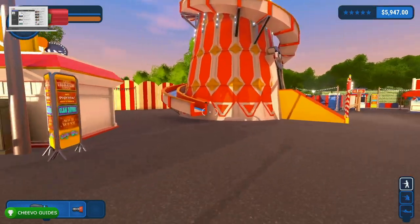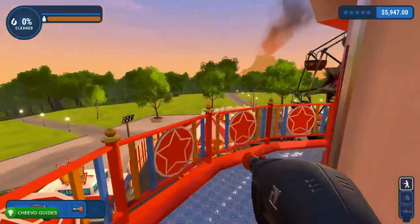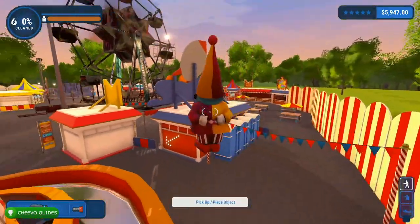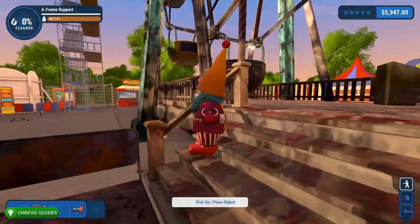This achievement is for riding on the Ferris Wheel with a gnome. The gnome is located on the top of the Helter Skelter tower, so we're going to have to walk up the slide all the way to the top. We're going to grab the gnome using down on the d-pad, and we need to take him on one of the Ferris Wheel carts.